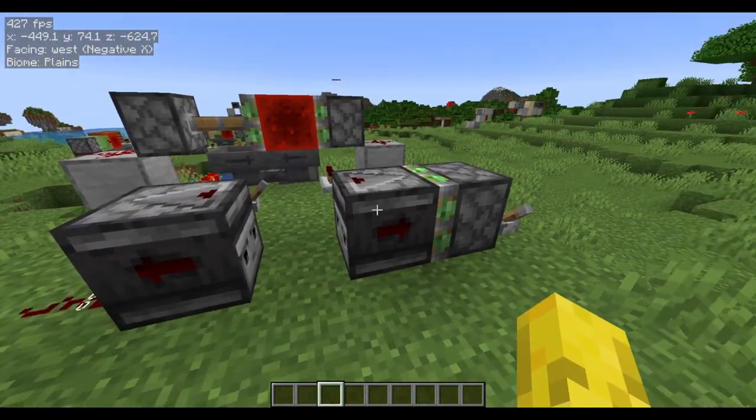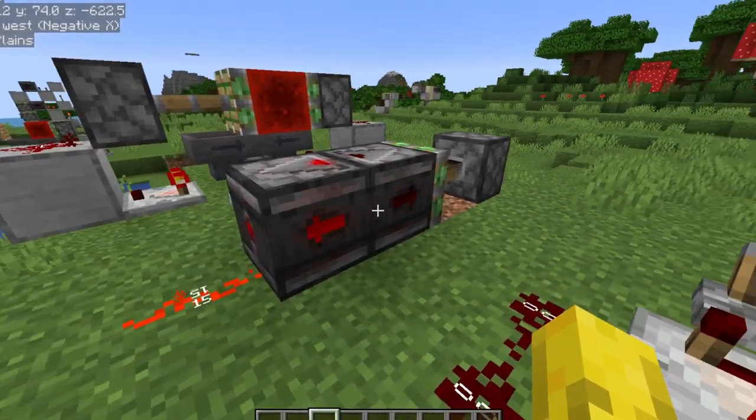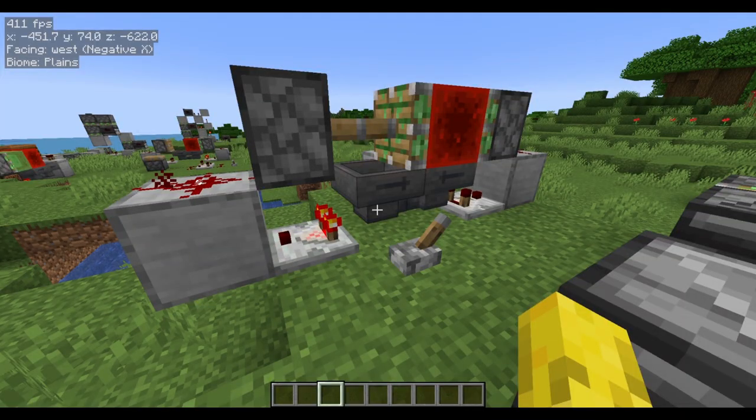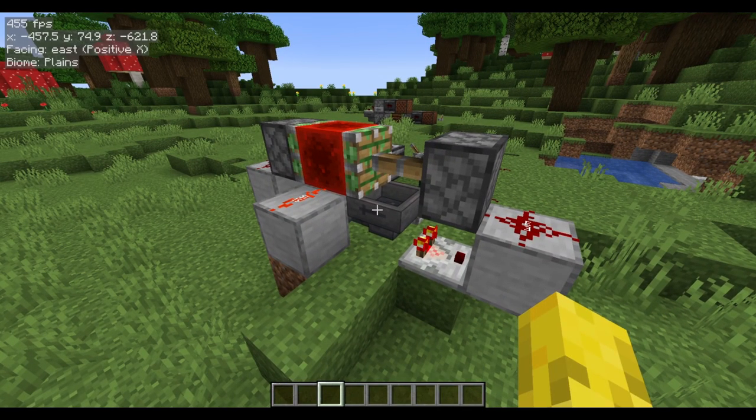Now we've got the one which I use the most, which is this observer clock. It's very fast and it's quite a modern redstone contraption with all the observers. Then we've got a classic, the IFO hopper clock. This clock allows you to set how many items are inside the hopper, and this will determine how long the clock runs for.